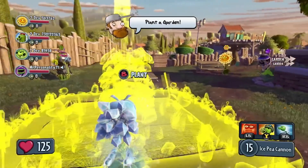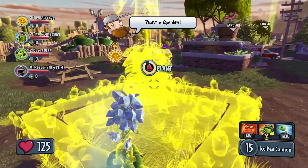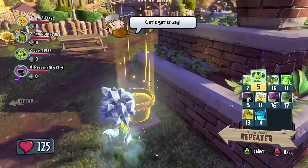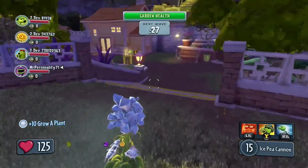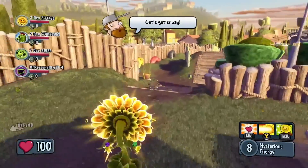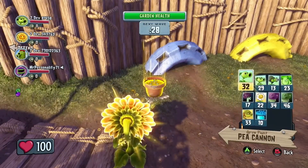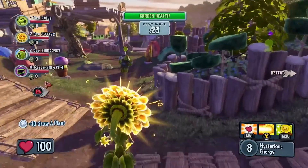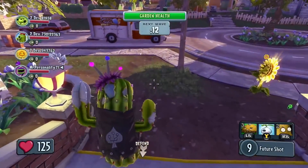Now once the garden base is planted, the zombie attack will begin en masse. With the garden planted, the plant team will start to set up their defenses before this first wave. Peashooter is planting a Daisy Hell Station. Here we're looking at the Mystical Sunflower — she's going to plant a Fume Shroom. And the Cactus is going to deploy some Walnut Barriers.